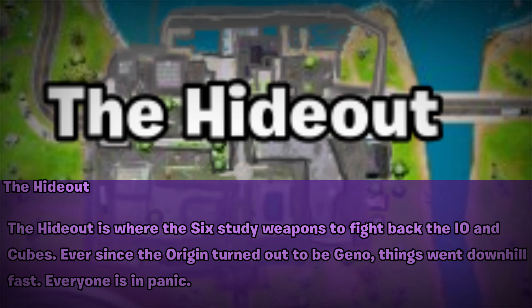The Hideout is where the Six are storing weapons to fight back the Ayo and the cubes. Ever since the Origin turned out to be Geno, things went downhill fast. Everyone is in panic.